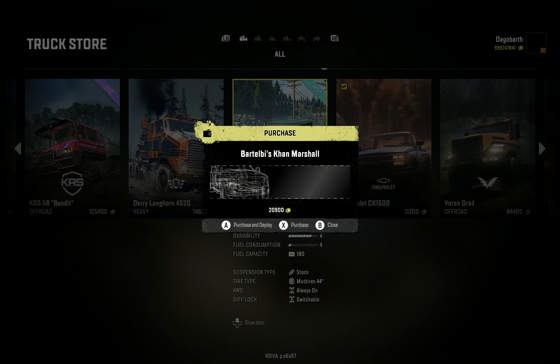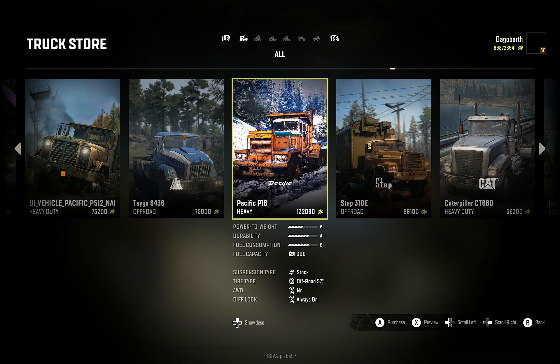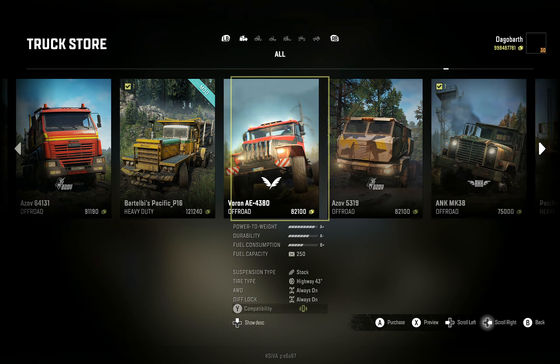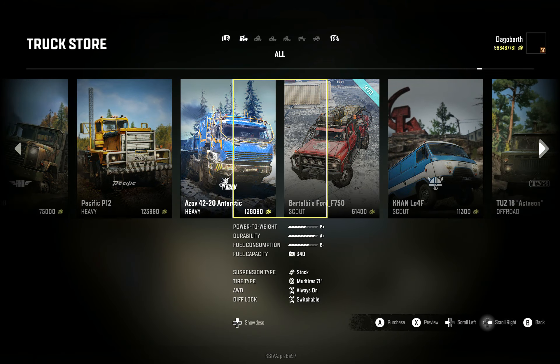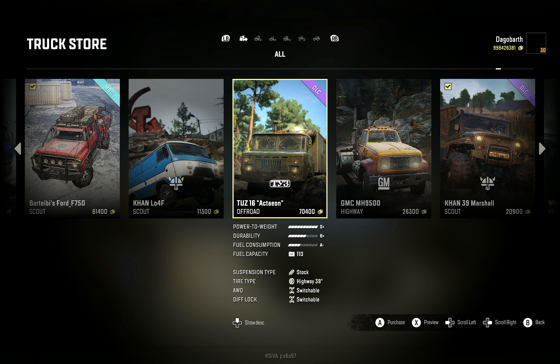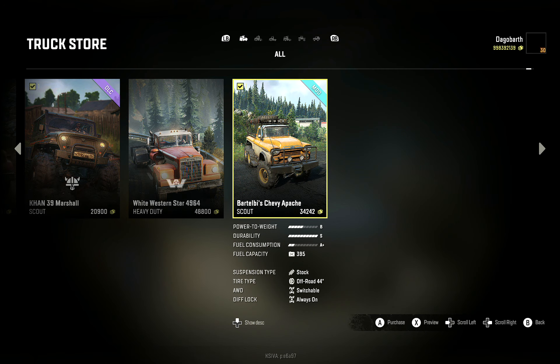I added the CAT but didn't tweak much on that thing. In my off-road version of the western star, of course, the Pacific B16 - I tweaked the suspension a lot, more than you saw in the last videos. I did the Ford F750, and of course, the Apache.